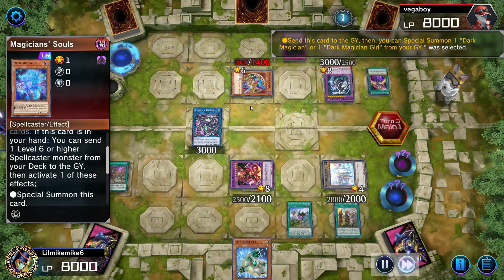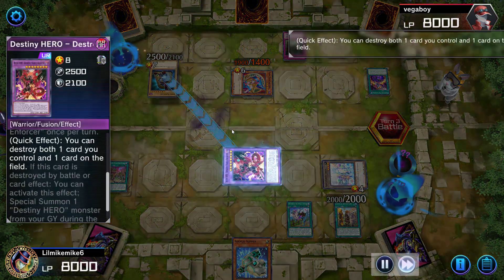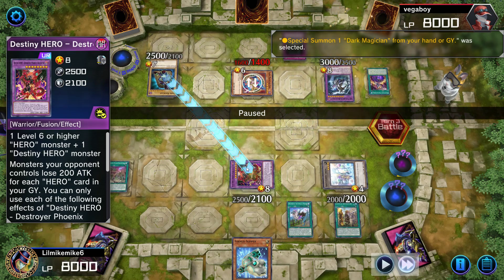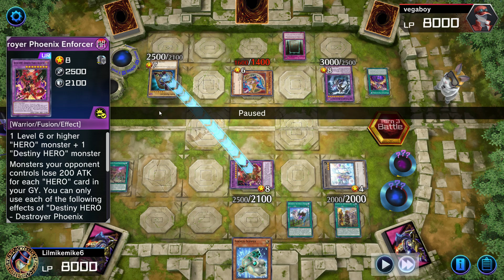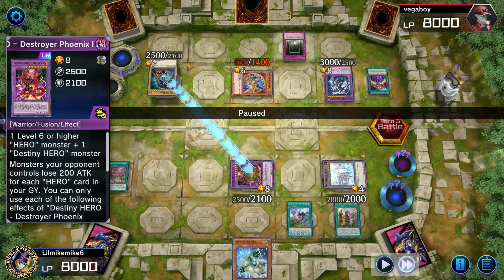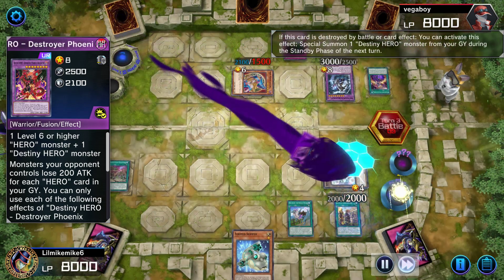He activates Magician's Souls, enters the battle phase, and attacks into my Tri-Heart. He baited me — I activated my DPE to pop this card. Once that card wasn't on the field, he baited me by attacking into my DPE as well with his Dark Magician to trigger me to activate for Eternal Souls. He baited me — smart little devil.